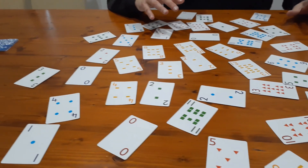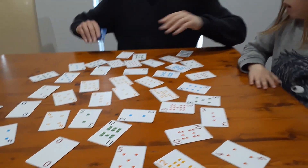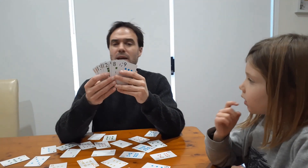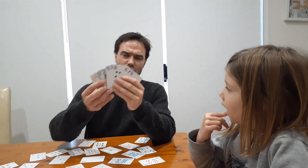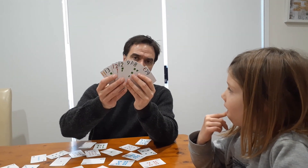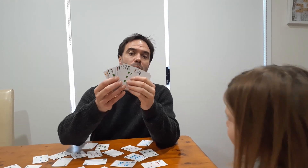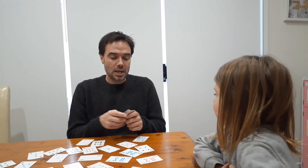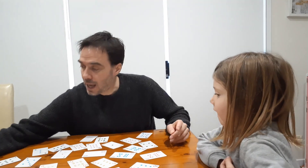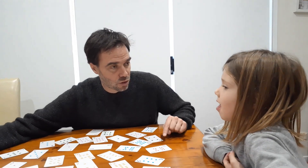Nash and I are going to be standing up and moving around. We've also taken out some cards — there's no actual number, we've just grabbed a random collection of cards and tried to take out more of the bigger ones. We're going to shuffle them up. These cards are going to be our target number, so whatever card I turn over here, that's what we're trying to get.